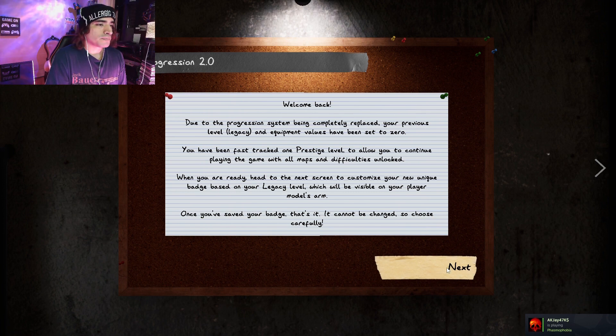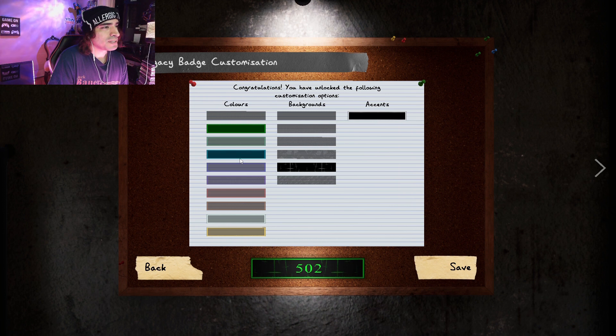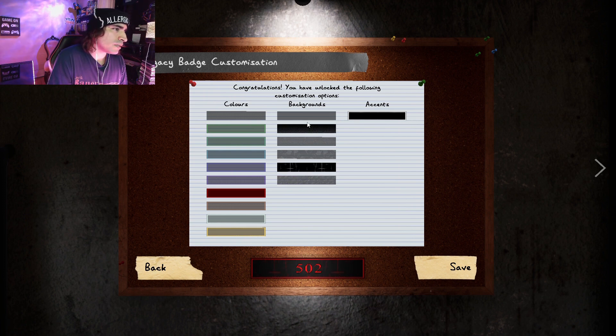Alright, let's see here — 502, there I am. Let's see what colors we want tonight. There are the scratches, upside down crosses — those look good. Let me see if I have any accents to choose from. Didn't get any of those higher tiers so I don't really have anything there. There are the hand prints — see what that looks like with green and purple. It's interesting because some of these colors don't show as well against the background.